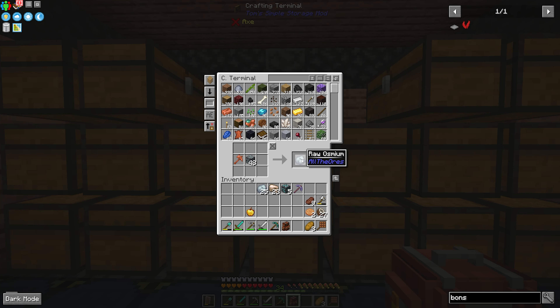We can now combine it with our ore hammer to give us raw osmium. One raw osmium will turn into two osmium dust, which will give us two ingots. Duplicate everything we can.